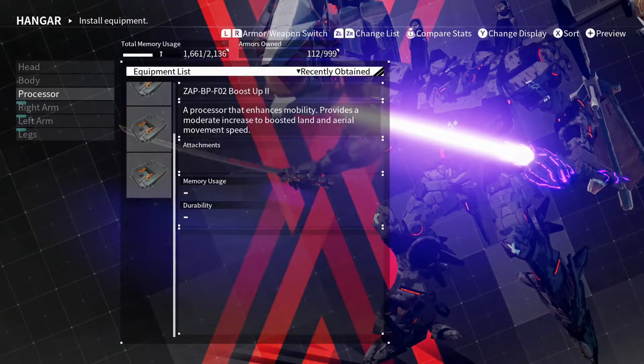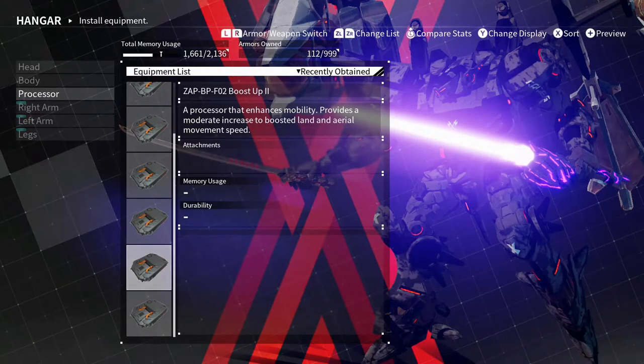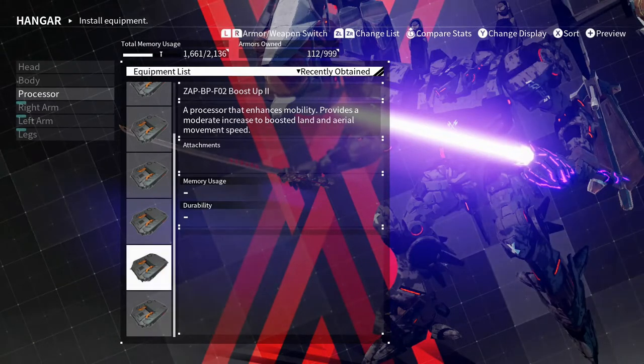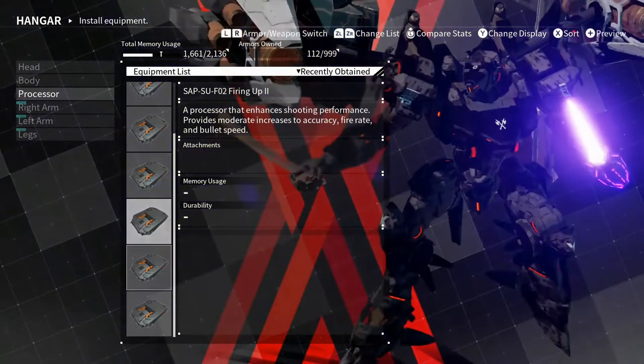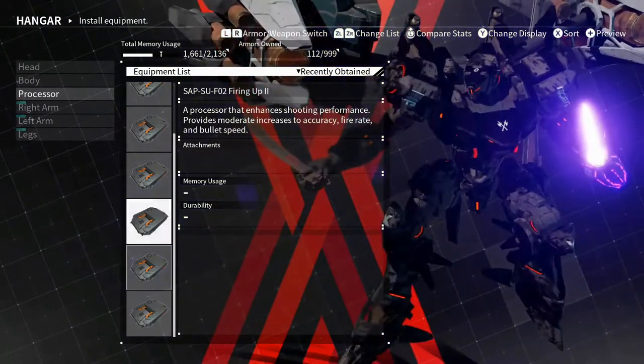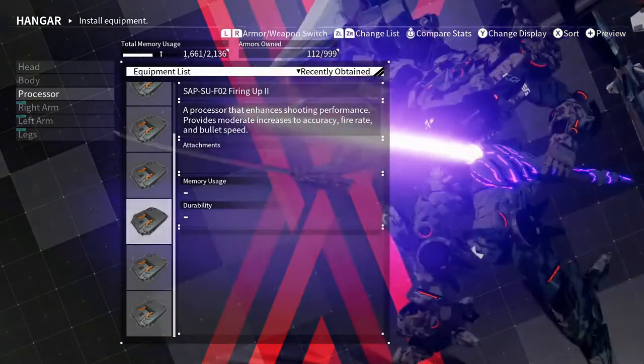Processor — I don't have all the processor threes yet, but I'll probably have them all before PvP drops. I'll go with booster two because I like to be fast. Actually, I'm gonna go with firing up too, just because this is a sniper build, so I'm gonna stick with that.